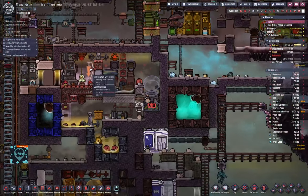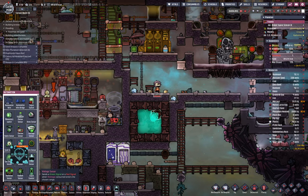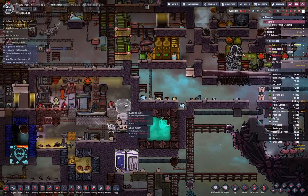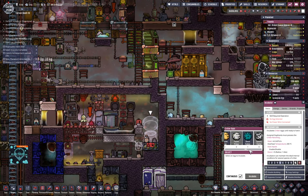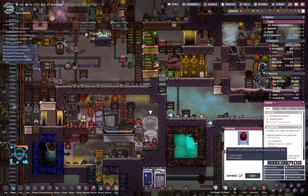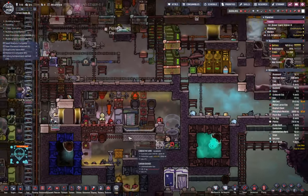How many critters are in there? Two — six. Automation connected up — wonderful. Then we're going to select the molten egg that we have there — incubate — high priority maybe, seven. So if there's enough critters in there, this thing is not going to work.